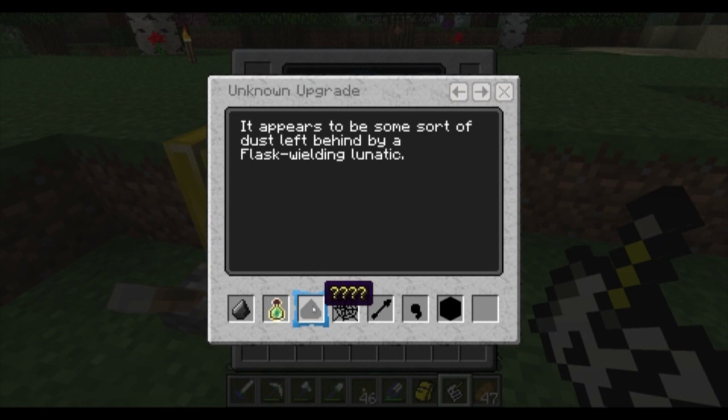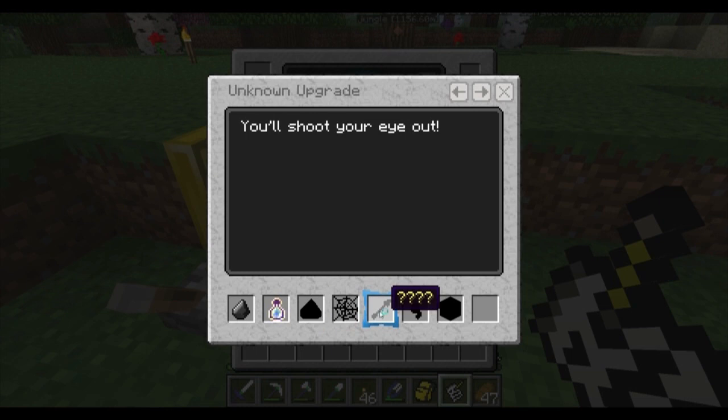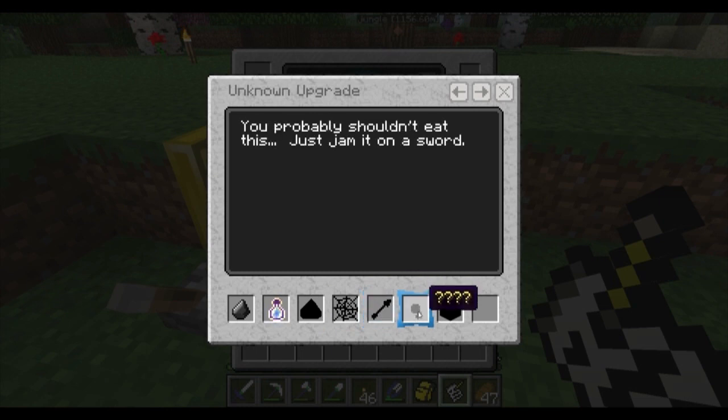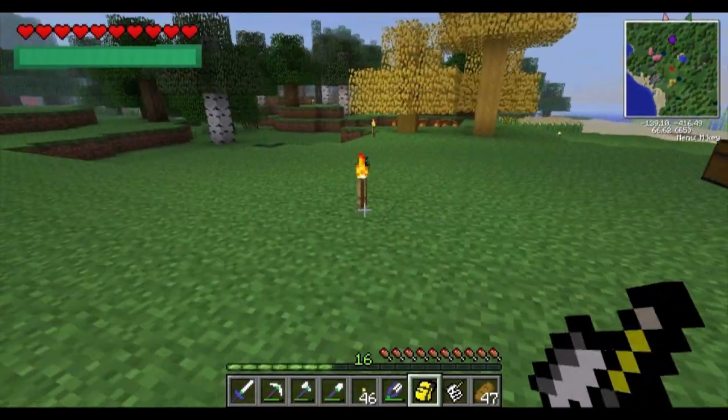It appears to be some sort of dust left behind by a flask-wielding lunatic. Spiders are nothing alone, so you can weave the silky material — that gives you Silk Touch. You'll shoot your eye out — that's clearly an arrow. You probably shouldn't eat this, just jam it on a sword. And then a very crafty block. These are all easy, but we're not going to do those right now.